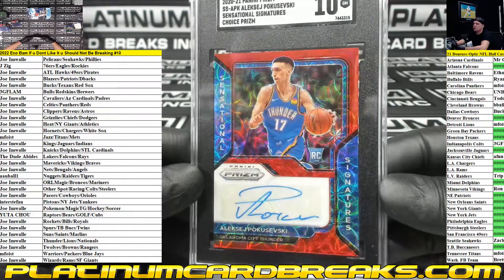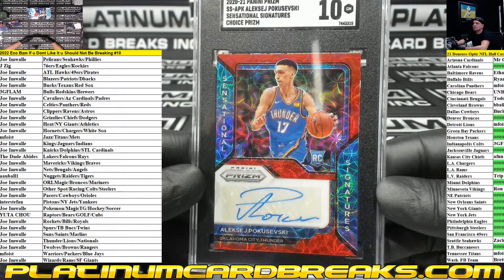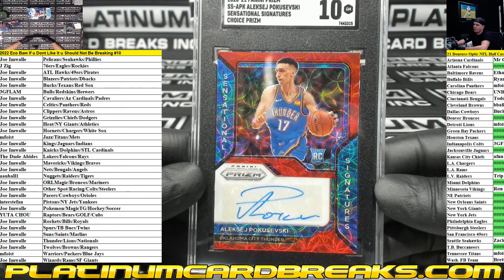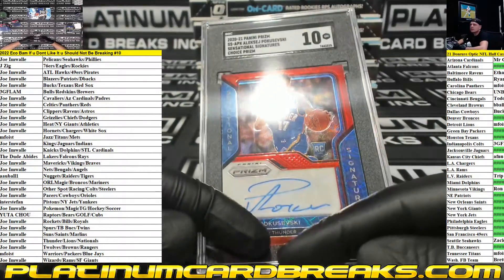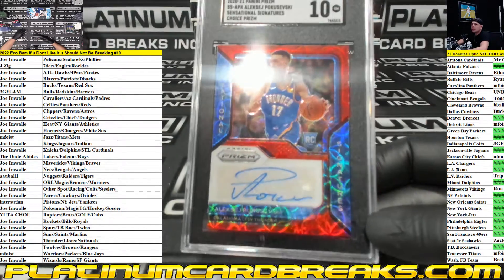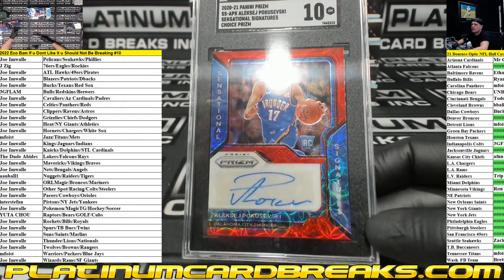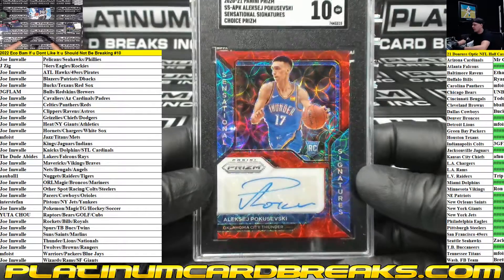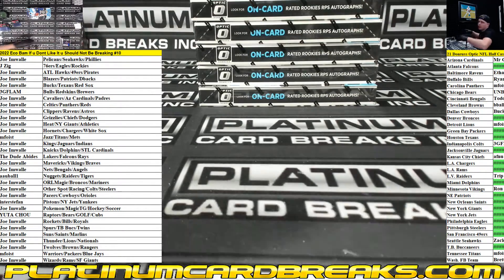Thanks Rob. OKC, OKC — who's got him? Blazers, Bucks, Bulls, Cavs, Celtics, Magic, other spot, Pistons — who's got OKC? Let's see. Twolves... Joe, Joe's got him, graded at 10. Nice Joe. Alright guys, that's gonna wrap it up for ECO number 10. Thank you.